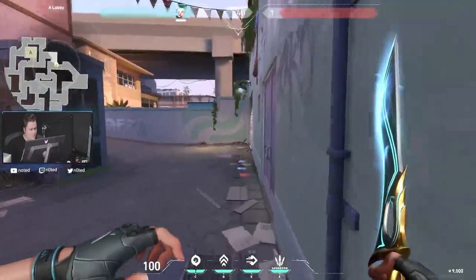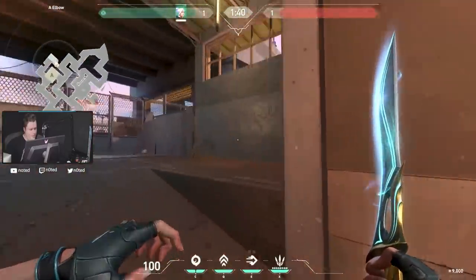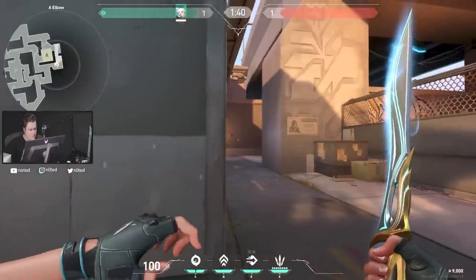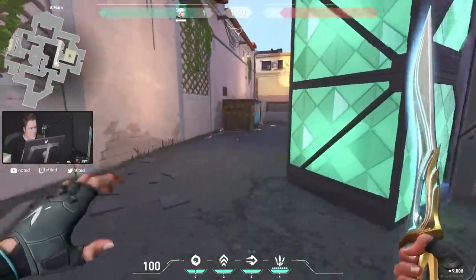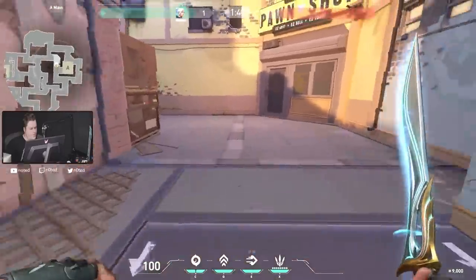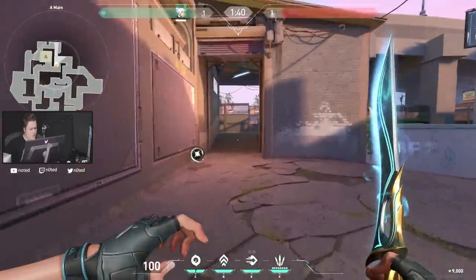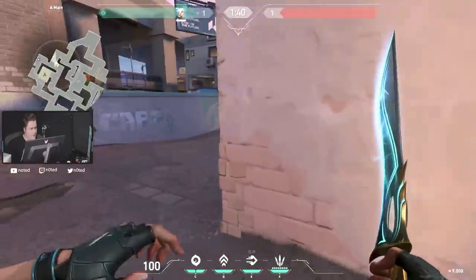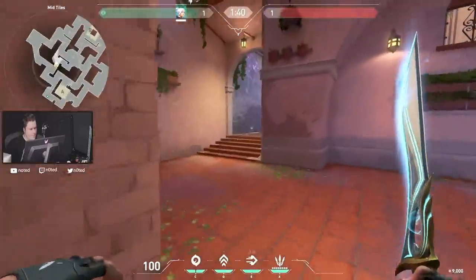So this is the attacker side — you come out of spawn and go to the A side. There's an orb and then you gotta take control of this area. I can see how this map can be played already — it's gonna be pretty much about information and gunfights. You need to take control of at least mid. Someone needs to control mid always. Very interesting map, I'm excited to play.